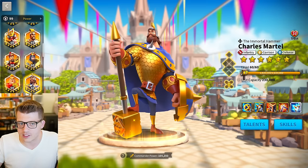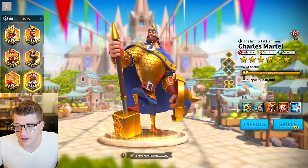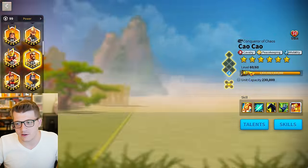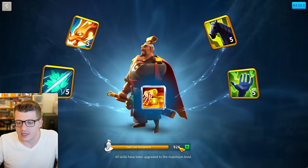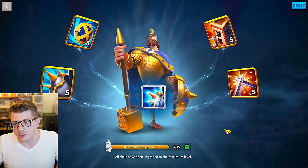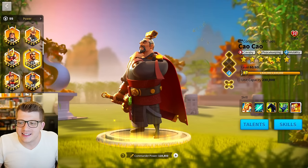The truth is I shouldn't have dumped the sculptures into Cao Cao and Martel. With Martel I spent maybe 100 sculptures. Between both of them it was an insane amount of universal legendary commander sculptures wasted. Now look — I could have maxed either of them twice over at this rate. I have 926 sculptures stockpiled, which is an insane amount. What am I ever going to do with these? I could have expertised both commanders twice over by now.